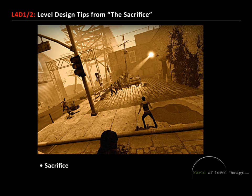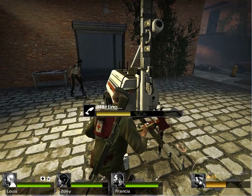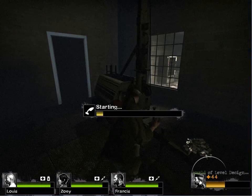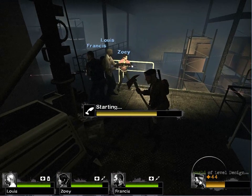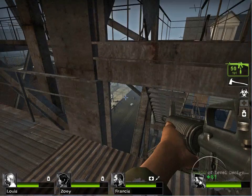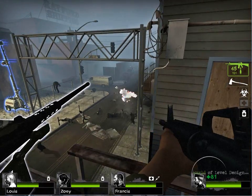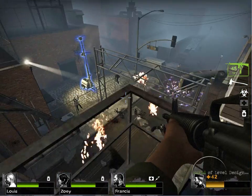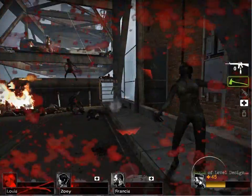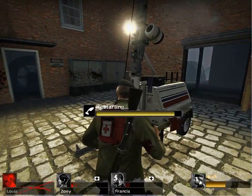The last tip is sacrifice. You can design and plan your environments with the idea that a player will have to sacrifice themselves in order to achieve the finish of the level. Here, at the very last level, the player has to start three generators, then an event starts where they must get up the bridge and eventually sacrifice one player to finish the level. A minigun has also been added in Left 4 Dead 2. By designing around the sacrifice mechanic, you gain more power in how you design the final environments.